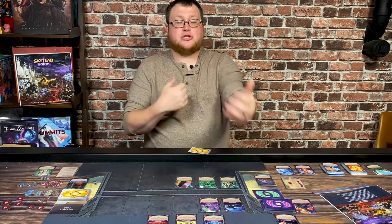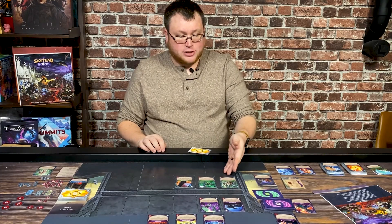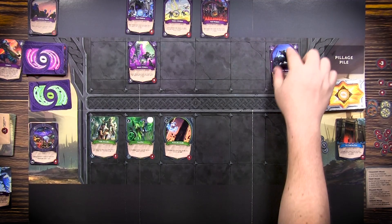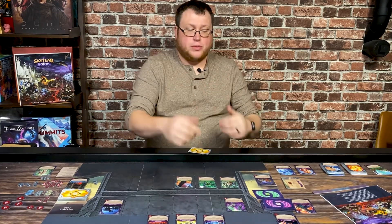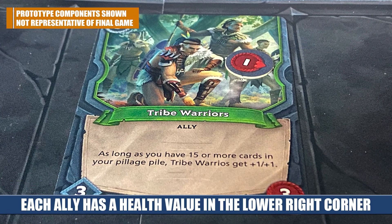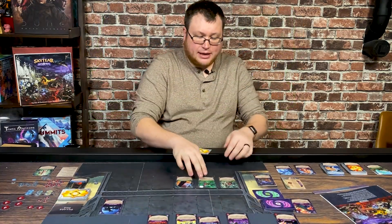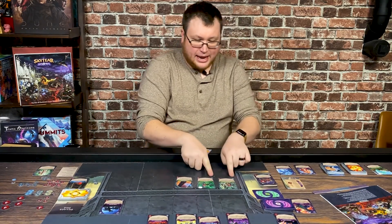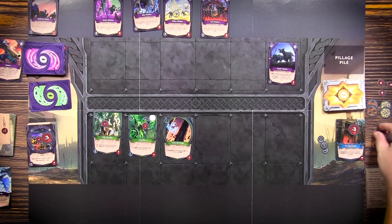Next is the fight phase. Everything does damage to the thing across from it equal to its own values. My tribe warriors will do three damage to the shade hounds, and the shade hounds do four damage back. The shade hounds specifically have an ability that moves them to the rightmost lane when they start a fight, so they're slippery. Otherwise, you just do damage back and forth. Whenever a minion is defeated, you take its tokens off; whenever one of your characters takes damage, you put a damage token on that card. If there's nothing blocking your allies, they do their damage directly to the gate, and vice versa — unblocked monsters deal their damage to your castle or towers.